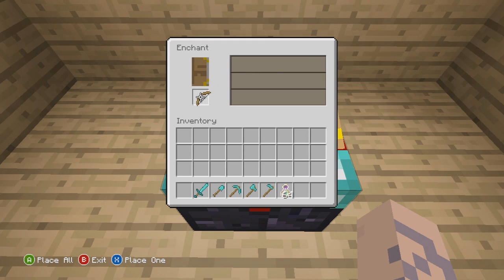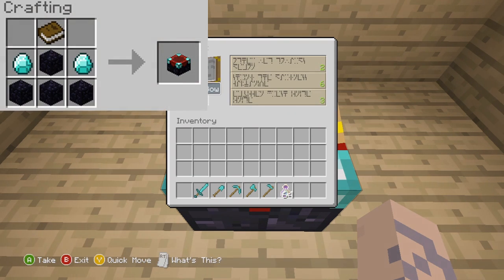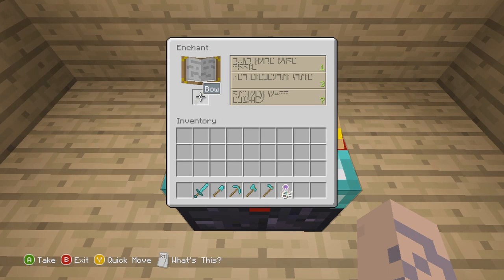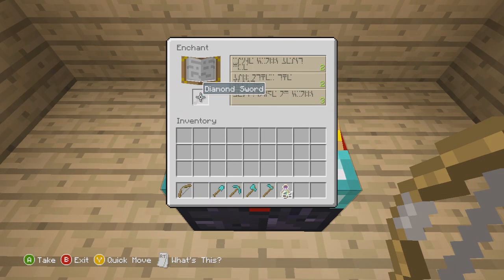The enchantment table — I will put a picture on screen — you're going to need two obsidian, two diamond, and a book. When you do have an enchantment table you place it down and put anything you desire in it, such as a sword, a bow, or an axe. I think the only thing that really can't be enchanted is a hoe, and you can enchant armor.